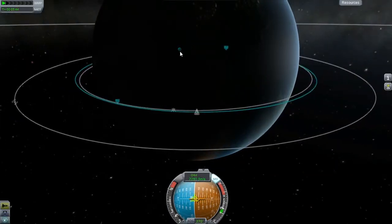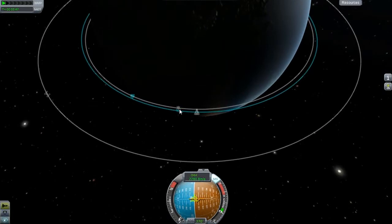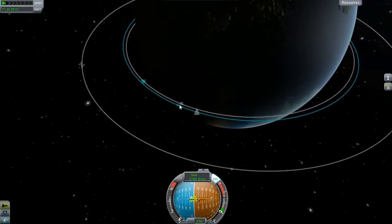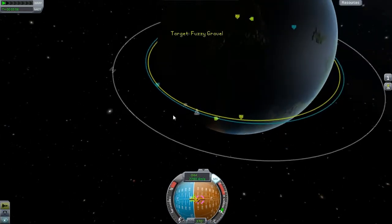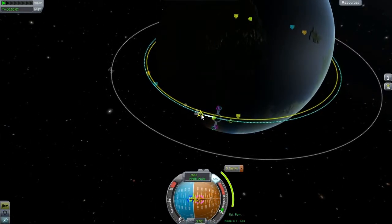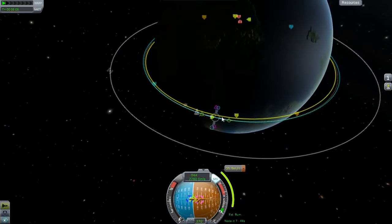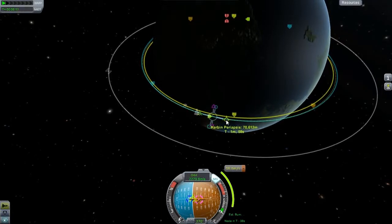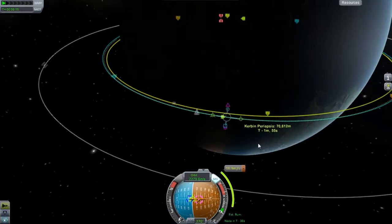So let's get into orbit and circularize. We're pretty much in a perfect position for rendezvousing with that. Let's set it as target. We might even be able to burn right here. That is sooo perfect! Look at that! It's the most perfect rendezvous I've done. And it's right at the node.